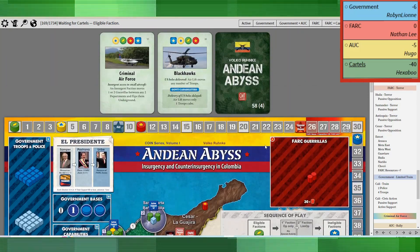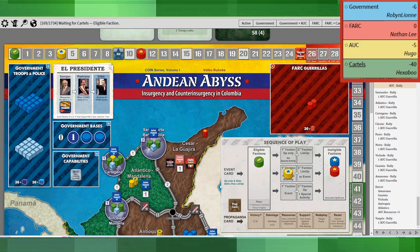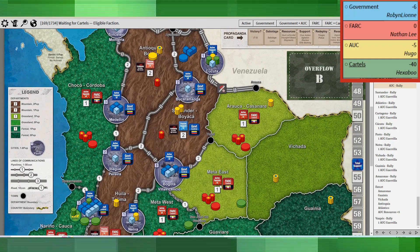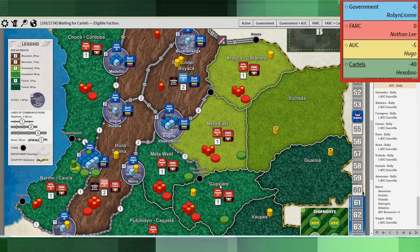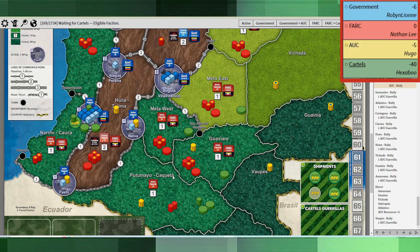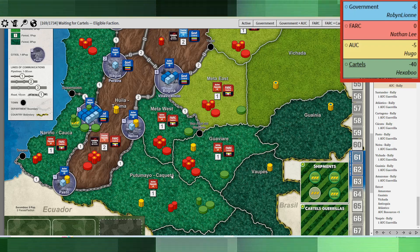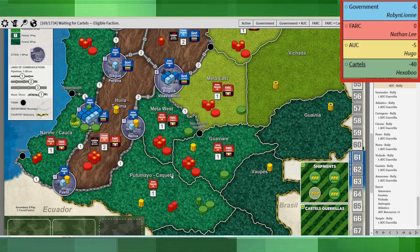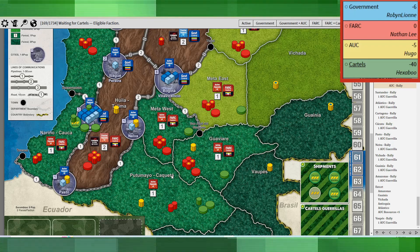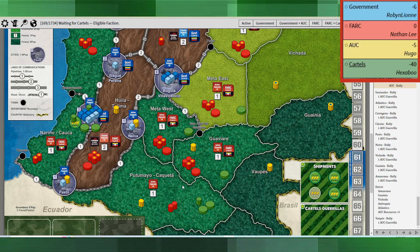Next up was Criminal Air Force, and this was one that the AUC took for the rally. So they rallied in a bunch of different spaces — Santander, Atlantico, Pasto, Neva. They're basically getting into the cities, which to be honest I don't find as being a great move for the AUC. The AUC's job really is to be out in the jungles with the FARC, not competing with the government, unless the government is close to winning.